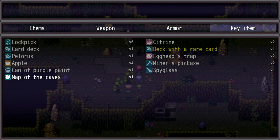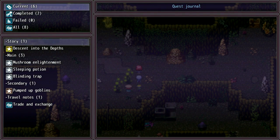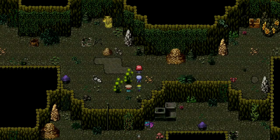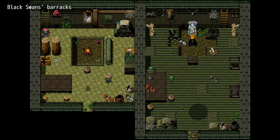So how much citrine do I have so far? Two. And I need four? Where do I find more? I wonder how much money lockpicks sell for.